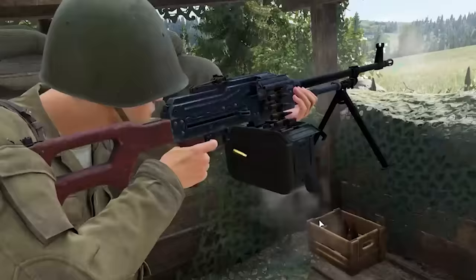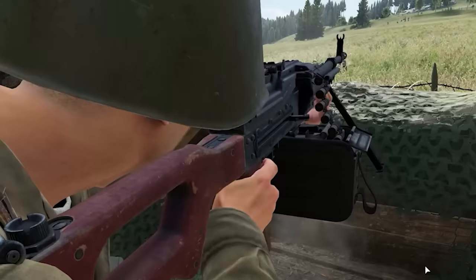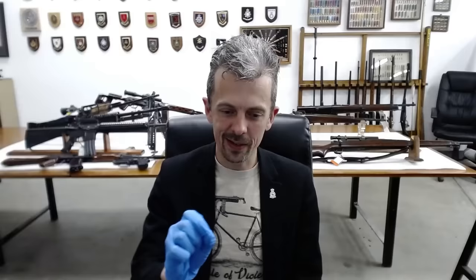I'm sure this isn't the first game to do this by any means, but it's the first time I've noticed it — and that's the realistic feed of the belt. The belt isn't just artificially going into the side of the gun; it looks like it's getting dragged into the mechanism, which it should be. And you see the end of the belt come out of the belt box and go into the gun. That might be the most realistic depiction of belt feed that I've seen.